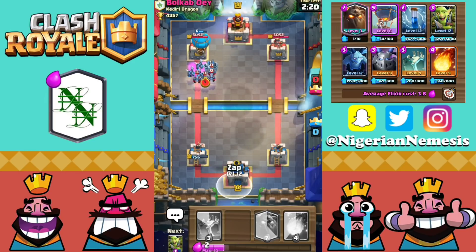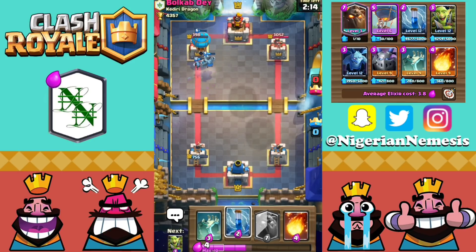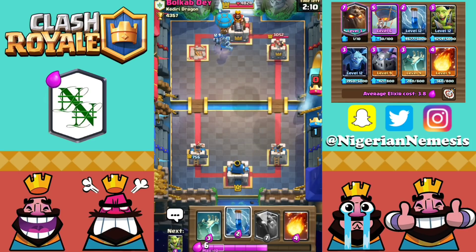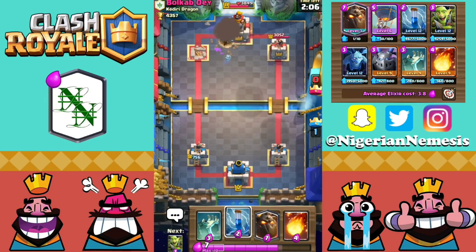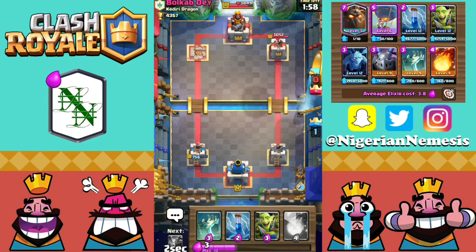Zap is coming up in just a second as well. The Mega Minion and the three elixir minions did a great job at cleaning up that minion horde. And it actually looks like we are going to take that first tower of the game in a great counter attack. Now we have to make sure we get ready for his Elite Barbarians because they will be coming back. So what we have to do is play our tombstone in the center and then play our Goblin Gang a little bit off to the side, just to make sure he doesn't get some insane log value and end up taking our tower.